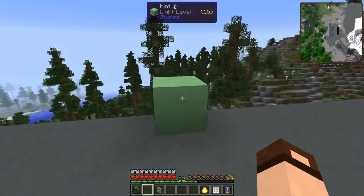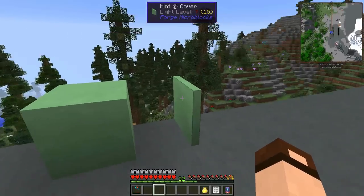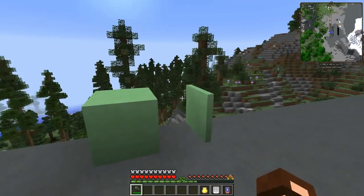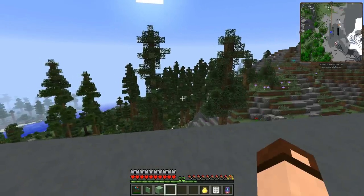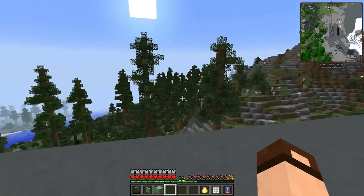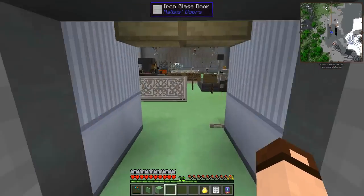This server has a custom microblock config file that allows support for the Z-Tones blocks to be cut up into little pieces, which is very nice. But it does mean every client has to add that same config file. Rage didn't have it, which meant as soon as he came close to my base where I used these blocks, his client would crash. Just about a half an hour ago I gave him the file. This is the thanks I get.